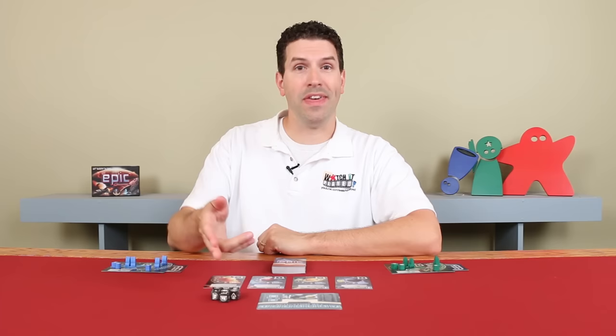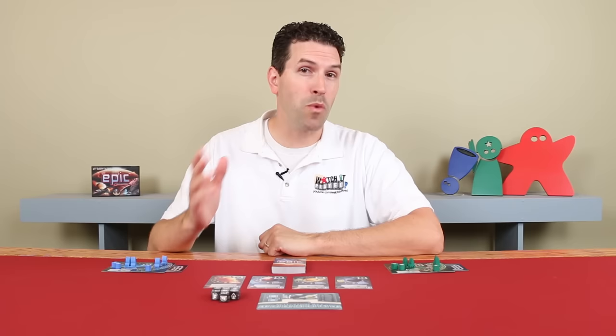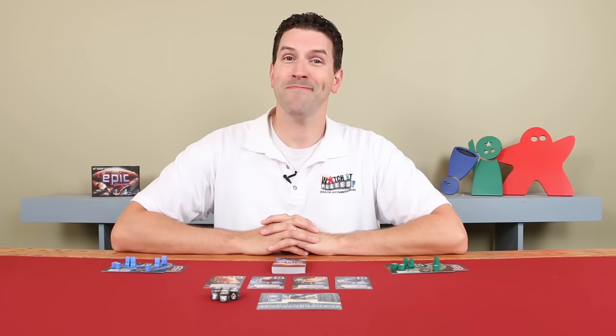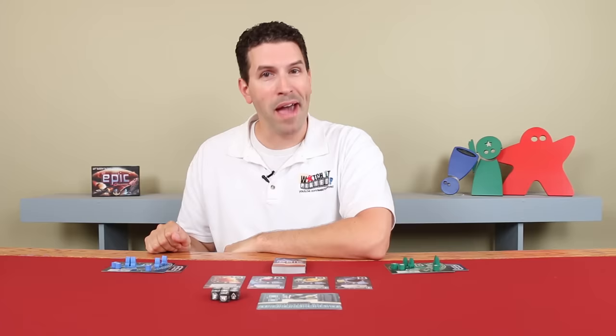In Tiny Epic Galaxies, players will use their ships and the actions they receive from dice they roll to expand their empire, which is primarily done by colonizing planets, which will provide you with victory points. During the round in which a player has at least 21 victory points, the end of the game will be triggered, and then players will also check to see if they completed their secret mission, which will provide them potentially with more points. The player with the most is the winner. The game is played over a series of rounds in which all players will take turns in clockwise order, starting with the first player, which is typically the youngest player at the table, although you can also determine that randomly.